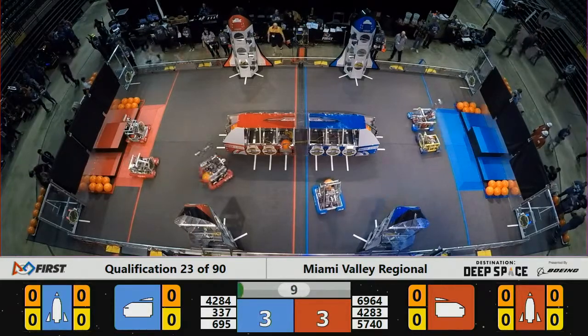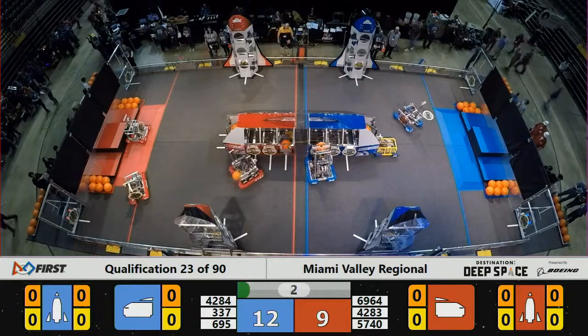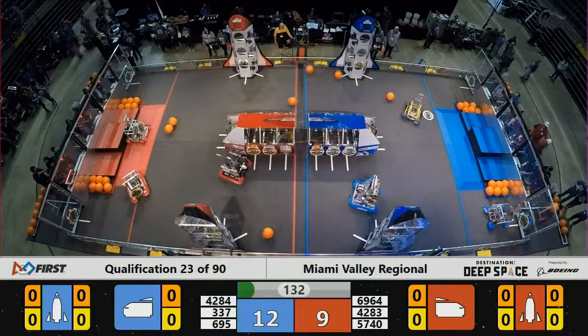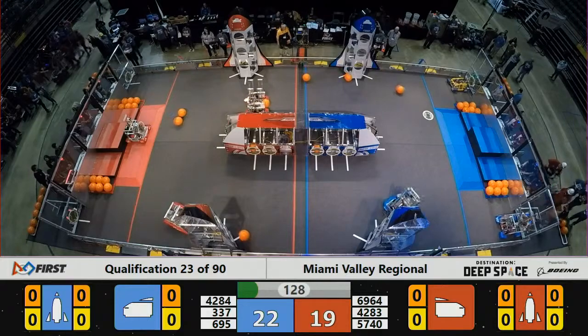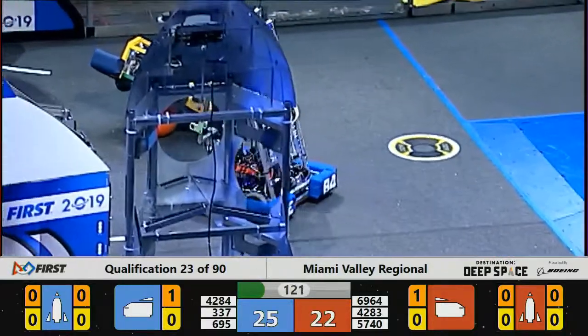15 seconds of action here during the sandstorm. Foul now — this one will be charged. In fact, it looks like it's going to be a technical foul, charged to the Red Alliance. The referee on the near side of the field was looking at the human players back there at the player station, who might have inadvertently stepped outside of the white lines before the teleoperated period got underway.